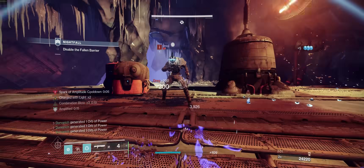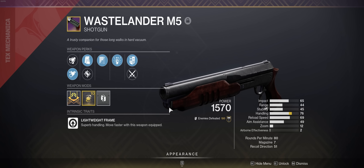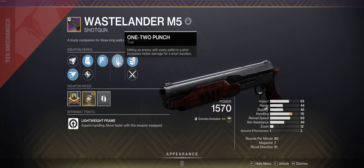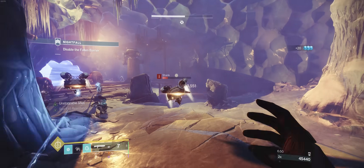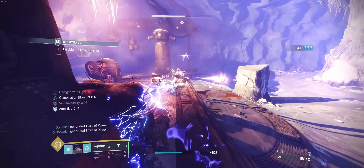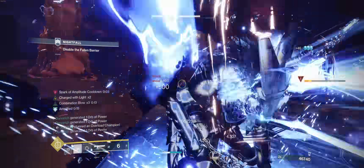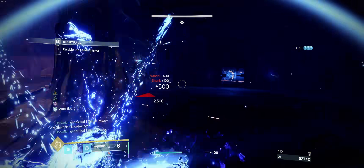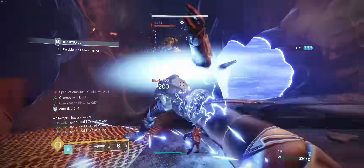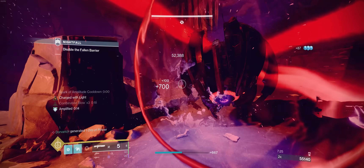Now for the two pieces that really tie all this together: Assassin's Cowl and a 1-2 Punch Shotgun. The 1-2 Punch Shotgun is how we deal with anything that won't die outright to a punch or two. If we point-blank something with a shotgun and land every pellet, we get an absolutely disgusting 200% buff to our melee damage — against bosses, it goes up to an even more insane 350%. The Wastelander M5 Shotgun from Dares of Eternity is ideal due to its extremely tight spread pattern, so you can easily and consistently land every pellet to proc 1-2 Punch.